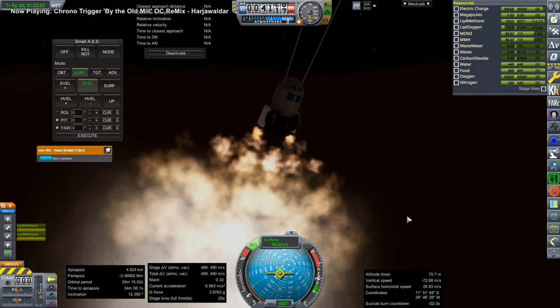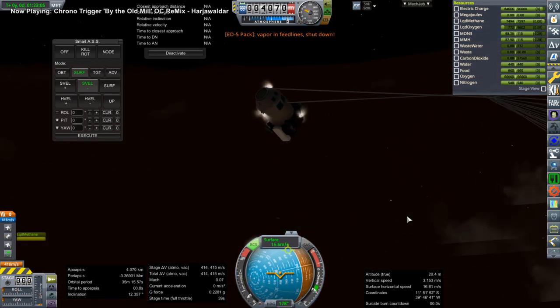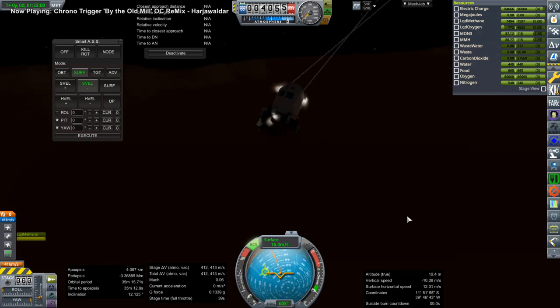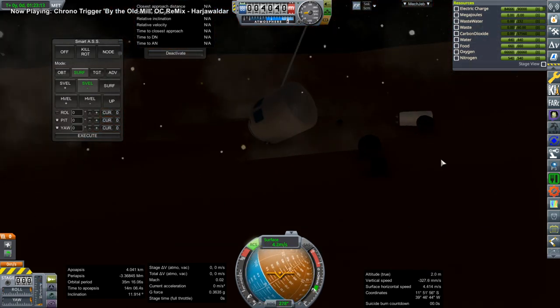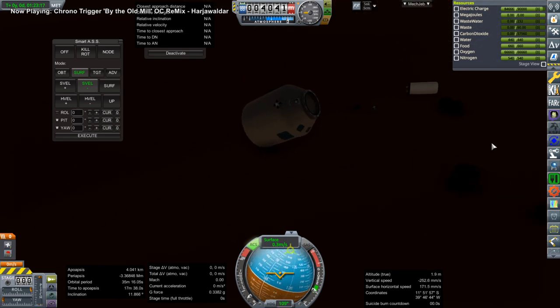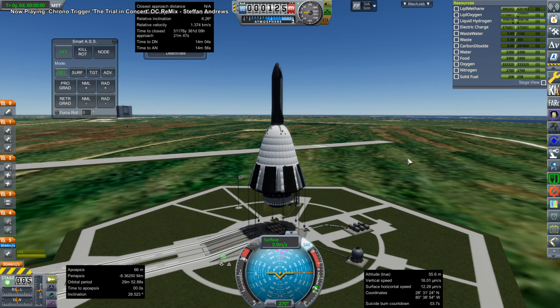The problem is the parachutes deployed a little bit late. I need to set them to deploy a little bit sooner. I don't need drogue chutes because the heat shield is so much larger than the lander that it produces a lot of drag, and that's enough to deploy the main chutes without separate drogue chutes. I learned enough about that setup to proceed and do further operations with it.